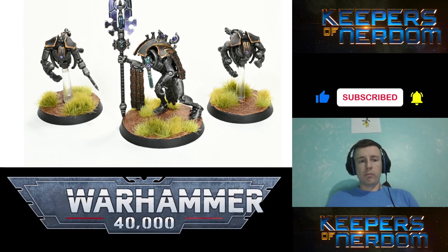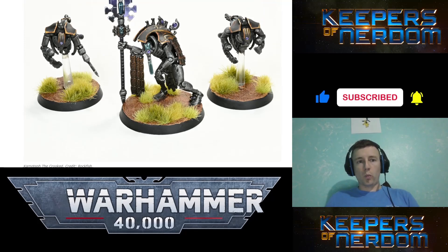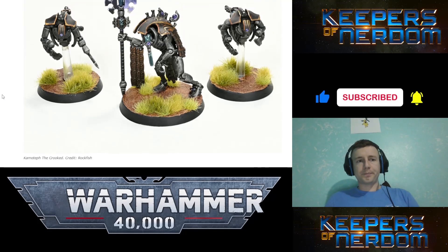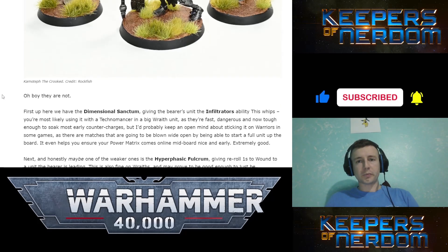By the way, I don't know who made this art — credit to Rockfish — but whatever these things are on the left and right of Camoteph the Crooked, those aren't the typical things supposed to be with him because they're supposed to be Plasmasets I'm pretty sure. Those are beautiful things. That should just be a model they make for Necrons, because those are awesome.